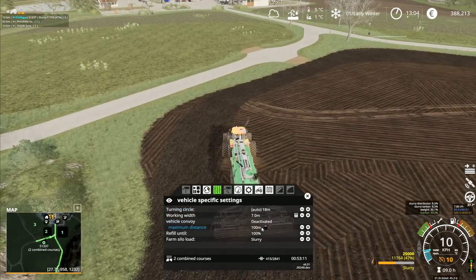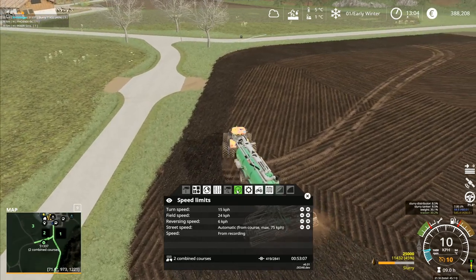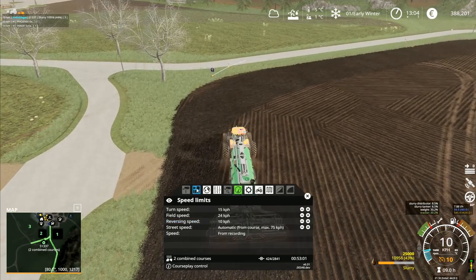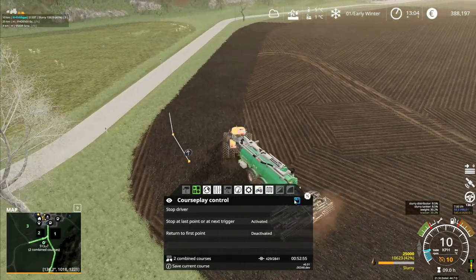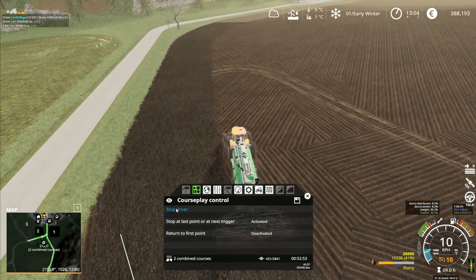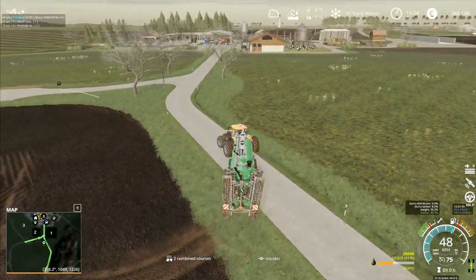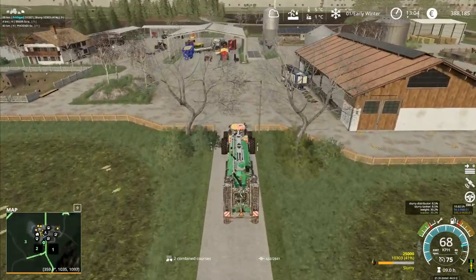Vehicle convoy deactivated, maximum distance 100 meters, refill until 100, farm silo load slurry - all good on there. Turn speed, field speed 24k, reverse speed can go up to 10. Right, I know what I need to do - I'm going to stop the driver right there and take this one back down to the yard and repair it, because it does appear we're running slowly because we need to repair the machine. It's saying 8.5% on that.